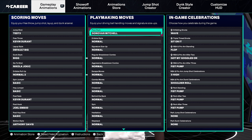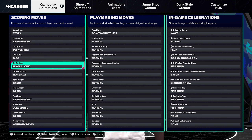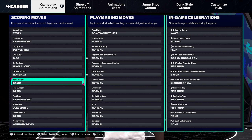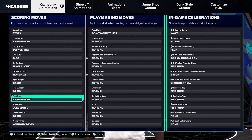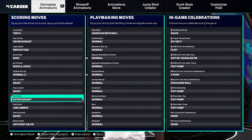For animations, pass style is the most important thing here and I went with Donovan Mitchell — it's the best pass style in the game, especially at my pass accuracy. Go-to shot is Nikola Jokic; I don't use it that often but it's pretty fun and I've hit it a few times. Post clip is Joel Embiid — I don't do that often though. Post fake is Kevin Durant. Motion style is Anthony Davis — I like that.